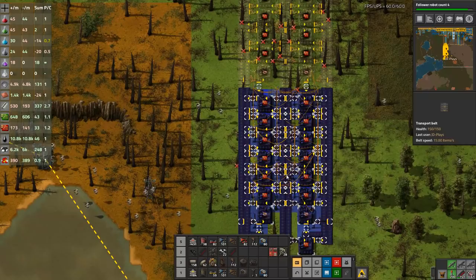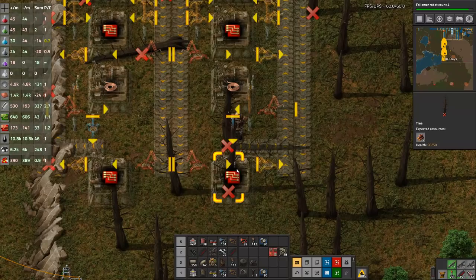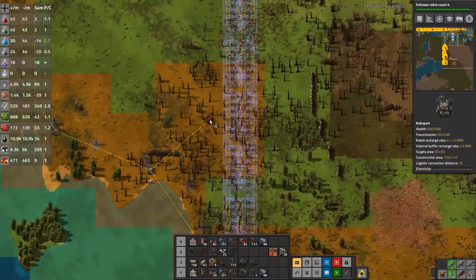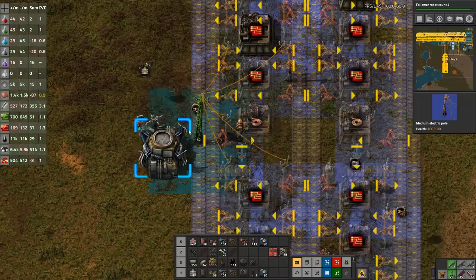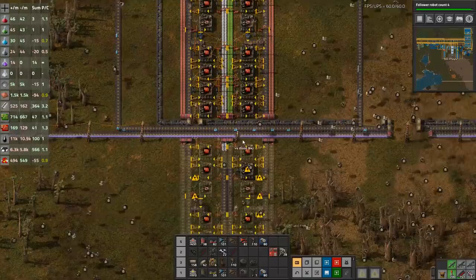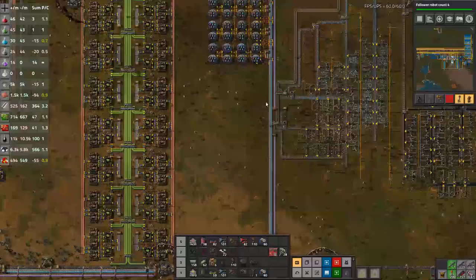We'll take a robot port and pop it in here and give it a power hookup for when power actually gets built down this far. We'll pop another one there with another power connection. So that'll upgrade our red circuit production drastically, which is good because the next thing I actually want to work on is science — it's still not going fast enough.